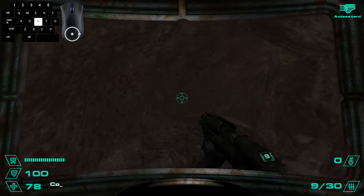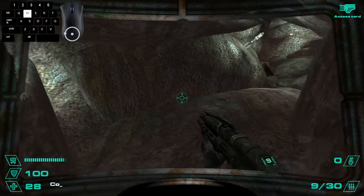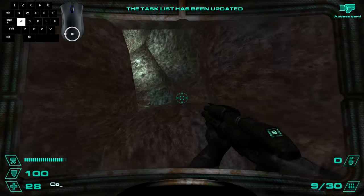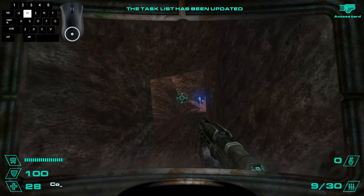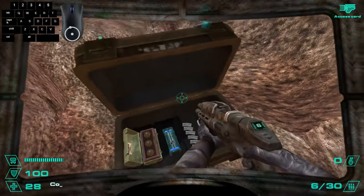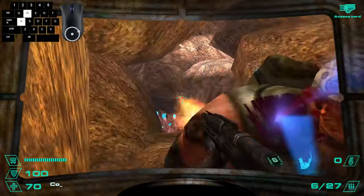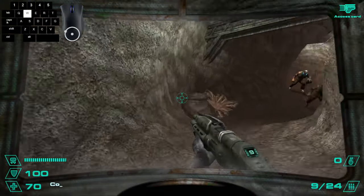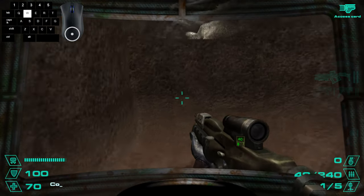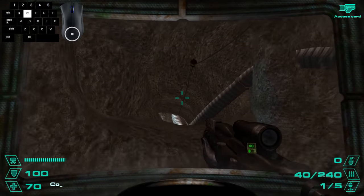You want to drop down to the right here and then go to the left. If you get over here, you want to make another left and then kill this guy. You can open the box for some meds and oxygen, and then just follow the route I take. Get to this drop down — you can hug the left side of the wall and go to the middle where it lifts you up some. Then you just need to crouch jump up here, and then continue forward until you fall down to the end of the level.